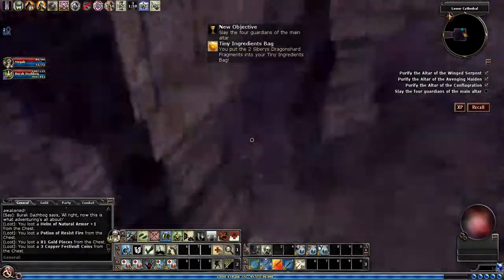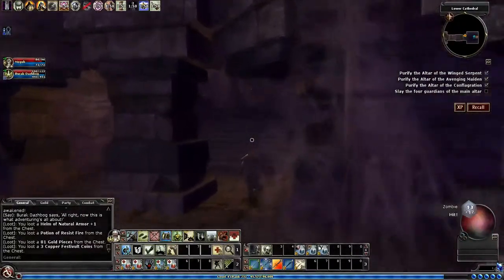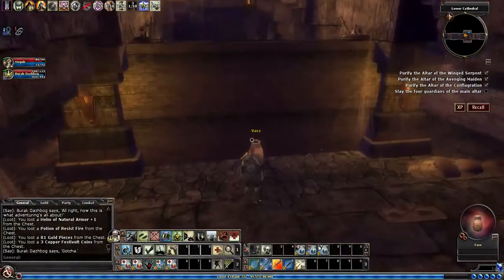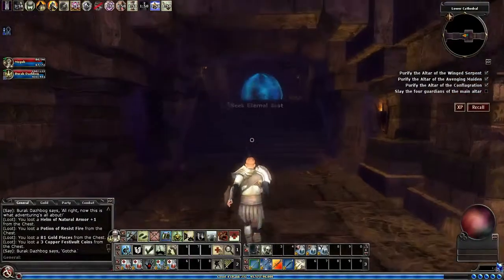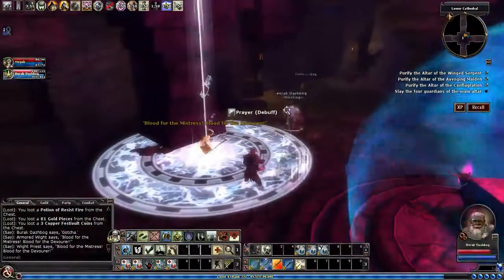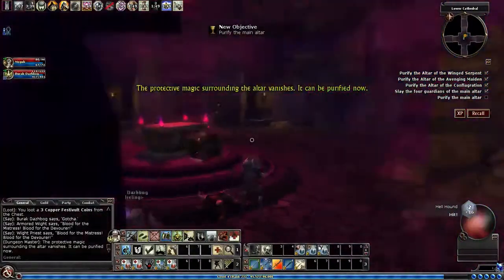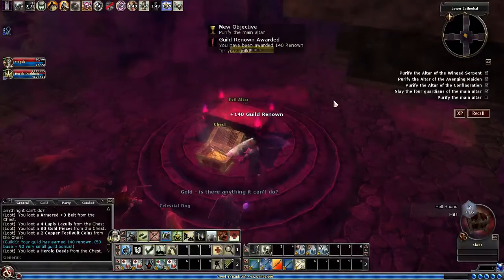The main altar guardians have awakened. Now that you've gotten all of those, you have to slay the four guardians at the main altar. I think these guys up here are hellhounds, but I'll get my turn undead ready just in case. I did not kill them but I did stun them. I'm going to get the chest first and then we'll purify the main altar.